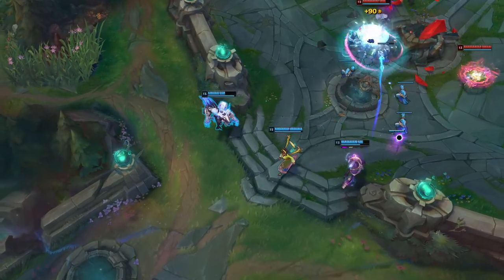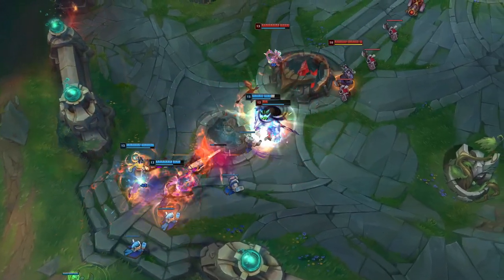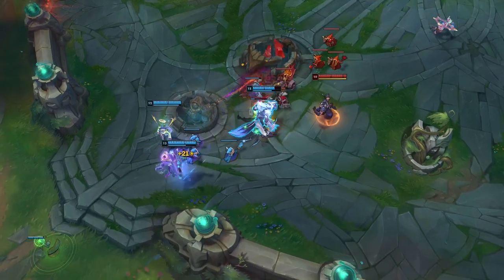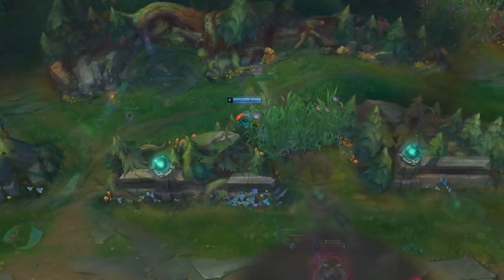Choosing the best ultimate was no easy task because there are just so many good ones, especially in the jungle. But since junglers have to be as versatile as possible to handle any situation, I figured when in doubt it's best to go with something that covers a lot of area and has an immediate effect — so I went with Amumu's ultimate, Curse of the Sad Mummy.